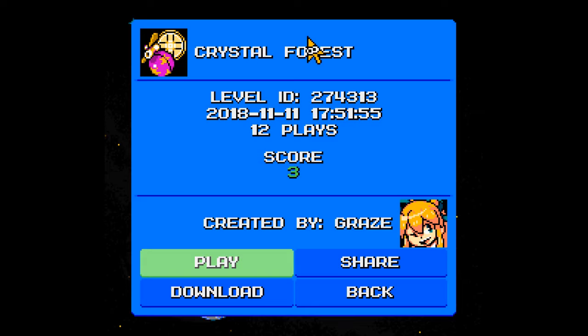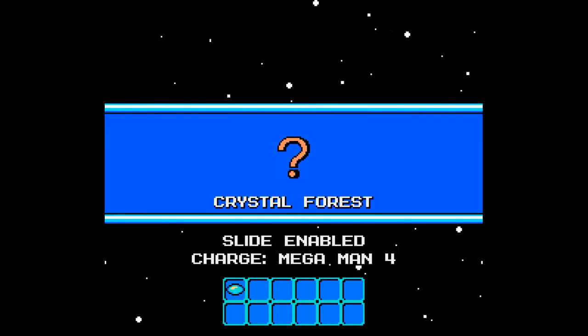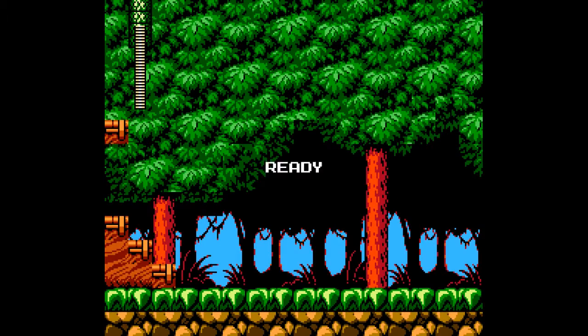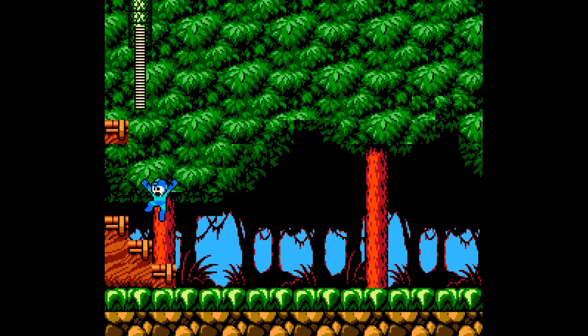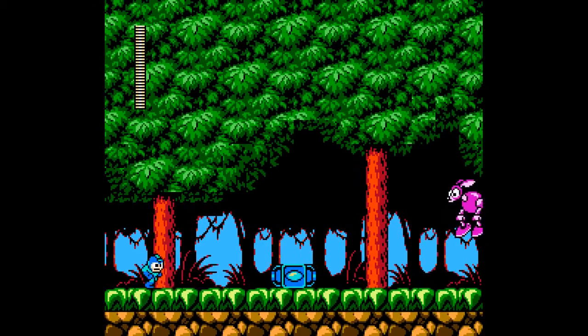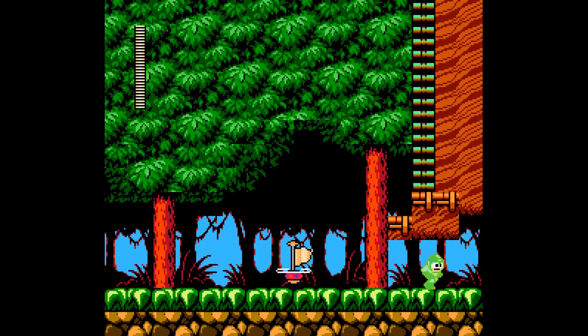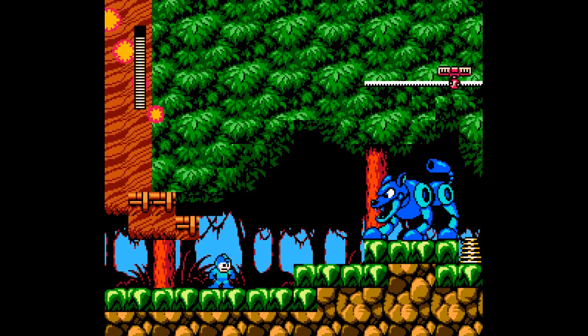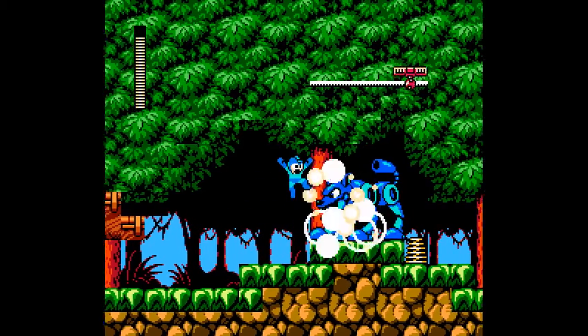Here we are with more Megaman Maker today. We're playing through Crystal Forest with 12 plays and a score of positive 3, created by Grace. We have the Megaman 4 chargeable buster and only the regular weapon — no additional weapons. We need the keys. This is another tree-like stage — kind of looks like inside a tree, a visual effect. The robot was guarding the buster. I wonder if this will be a nature-themed level; it sure looks like it.